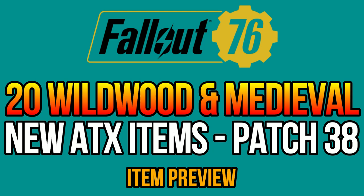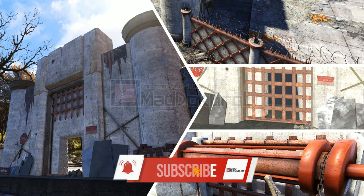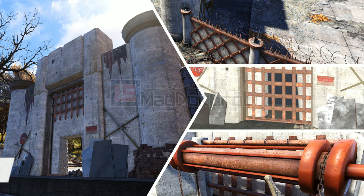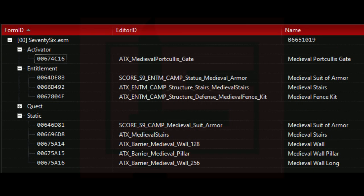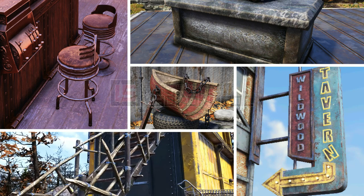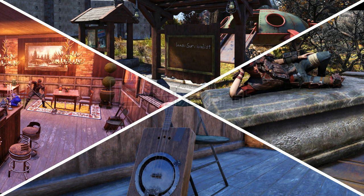Hello everyone! Welcome back to another Fallout 76 video! It's time for another preview, using Expedition's Update 38 game files. This time I will showcase 20 new items for the Atomic Shop, following the Country Wildwood team, as well as a few from the Fresh Medieval team. For this preview you can expect a few massive prefabs, as well as rustic items like a new bat barrel, a new chair, planter, tree stumps, leather seats, stone walls, a tomb bed and so much more. I'm currently using a Yeti microphone instead of my usual Rode, that's why my voice might sound a bit different. Alright, let's get started!